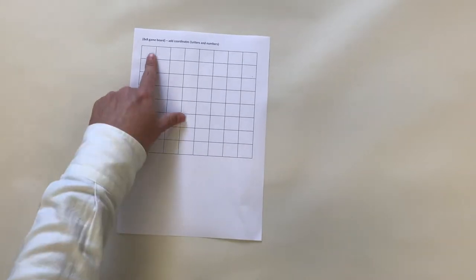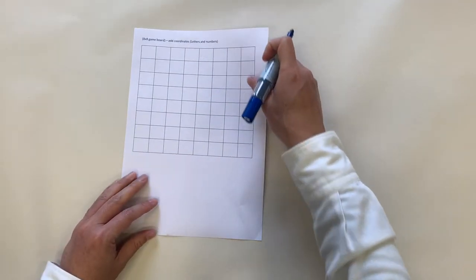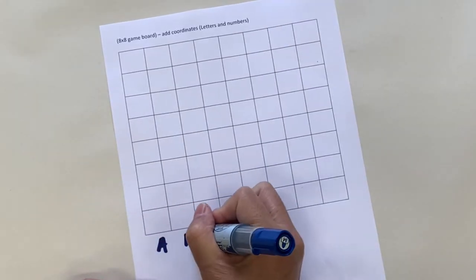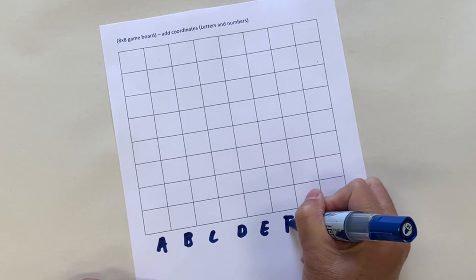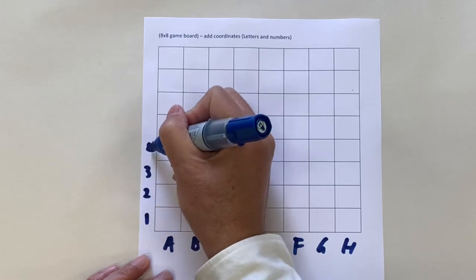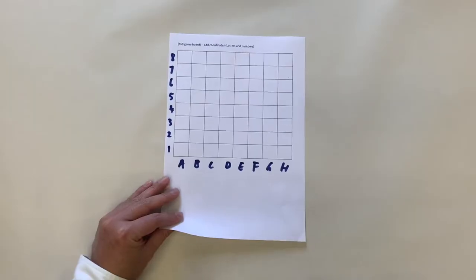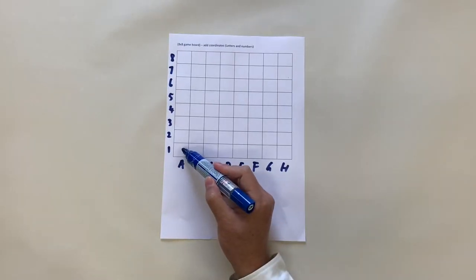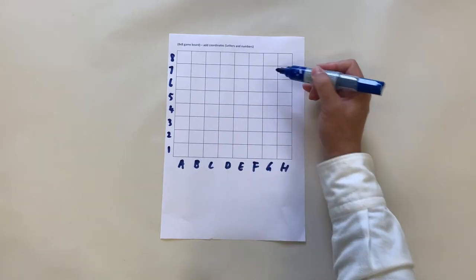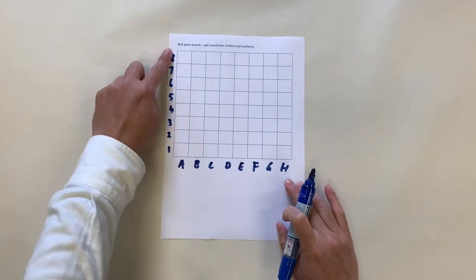Now can you find the eight by eight board? We do the same thing but it's going to be slightly different. The first thing we need to do is write A to H across the top and one to eight down the side. So this cell is called A1, this is B1, this is B7, this is G7. Let's write all the letters A to H and numbers 1 to 8 on your game board.